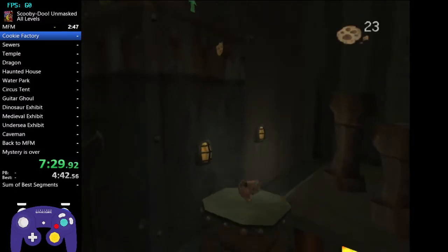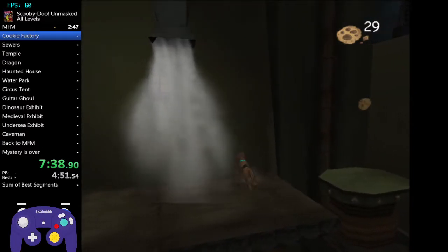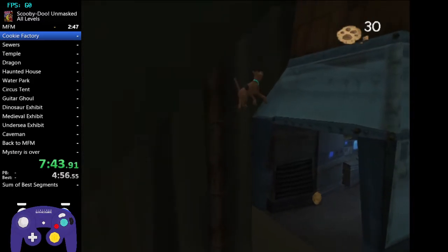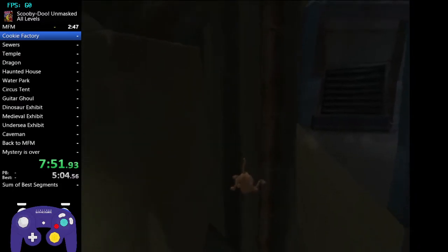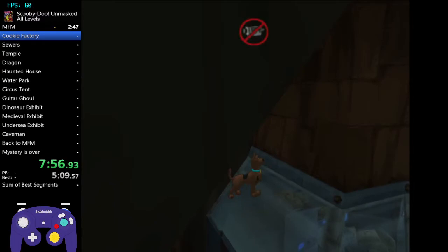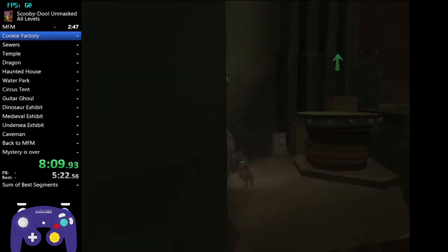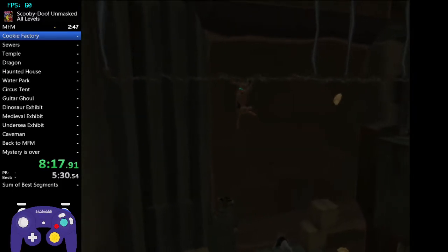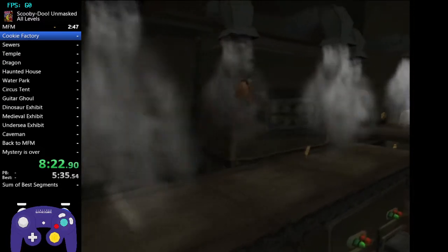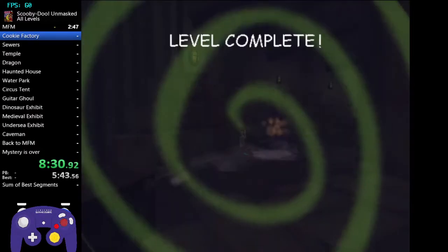For this trampoline, it's pretty finicky - I like to roll on it most of the time. We're going to do the skip for Cookie Factory. I'll show two ways to set up trampoline storage. One: run on the conveyor belt, get on the trampoline, double jump, and ground pound over here. Another way is to get over here and walk off - you'll also get the trampoline storage effect. It's a pretty hard trick with no visual indicator. As soon as your camera moves up, keep mashing double jump, land on the trampoline, get on the ladder, go right, click the clue, and that's the end of Cookie Factory.